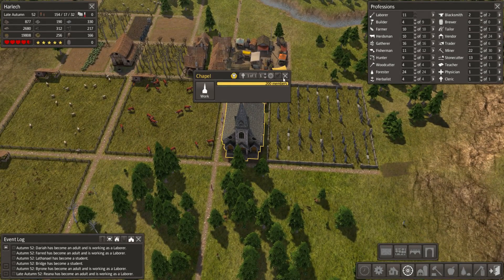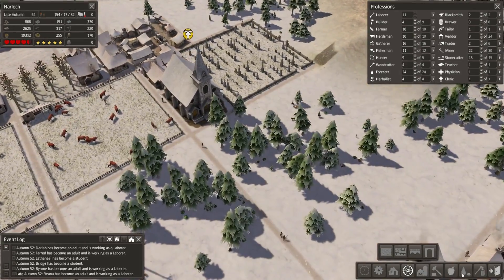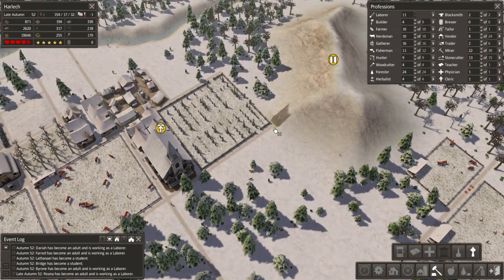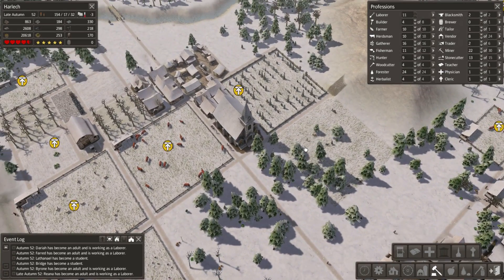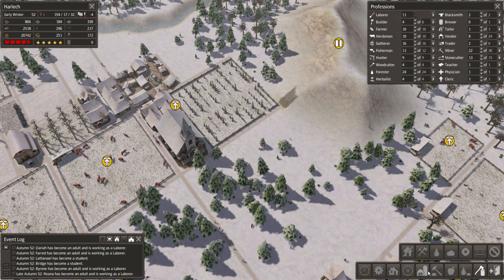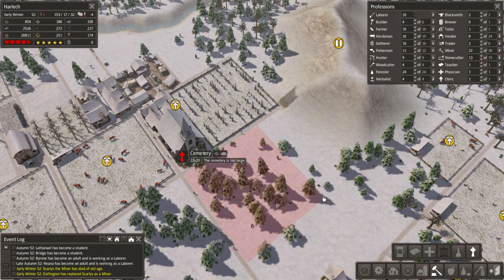Our chapel is full, and our graveyard is getting a little bit full as well. It is time that we expand. First we're going to build the graveyard, because if we don't have that built first, when someone dies they won't get a grave - and that's a horrible thing to happen. Let's rotate the main gates - someone pointed out you can rotate by pressing R when you're designating something. We'll have another graveyard there - we want it 20 by 20. There we go - rotate the gates around.